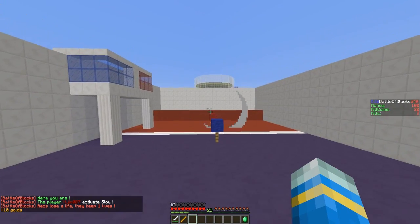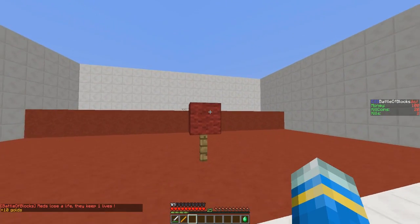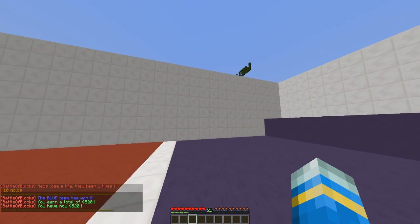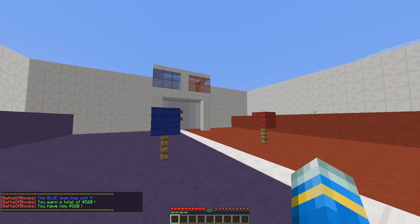So if we break the enemy block, that will make them lose a life. They have two lives, so if we break it again they will lose. And the winning team will get points and money. So yeah, that is the plugin.